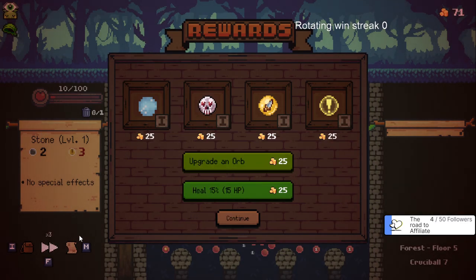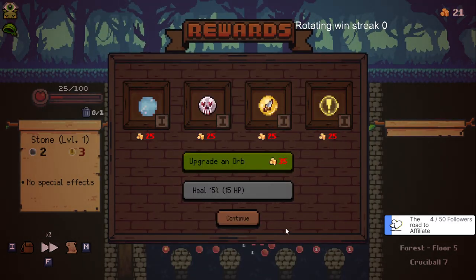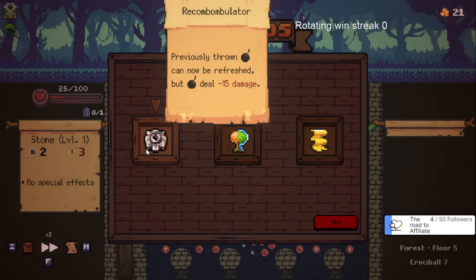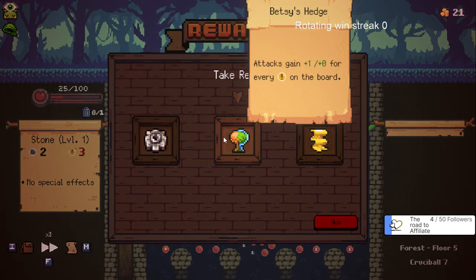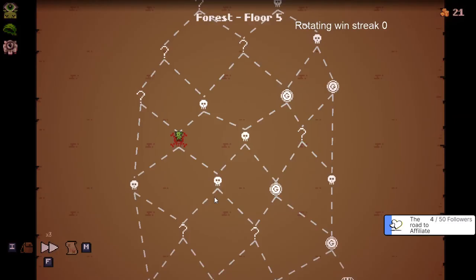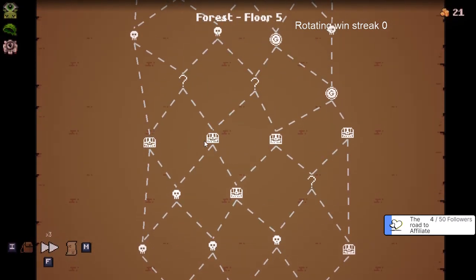We can do a heal and an upgrade. Next is a normal fight. Let's heal just to be on the safe side and get this guy upgraded. I've only got one crit on the board. What is that for - to make the dag orbs and all orbs better? I'm just gonna take this - bombs being refreshed is usually good.